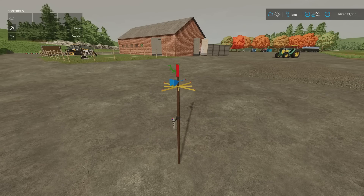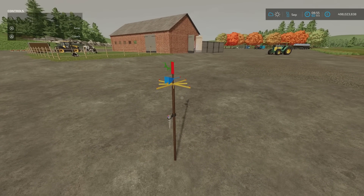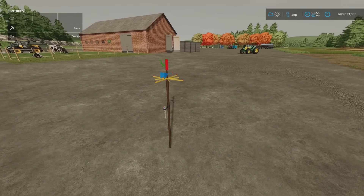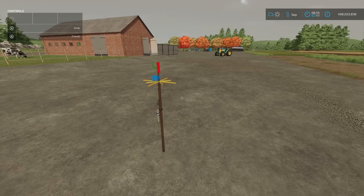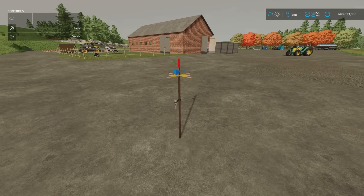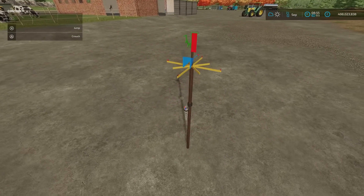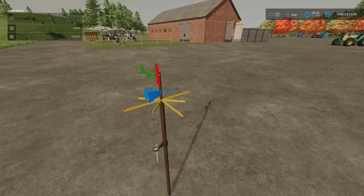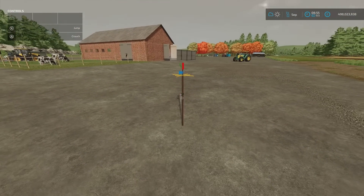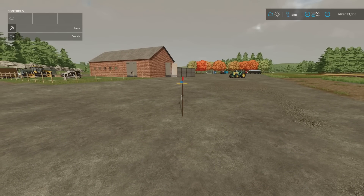Moving on, we have the weather station. This is 0.37 megabytes download, one slot on console, by Hadstall Mods and QWERTY. The weather station, when placed on a map, is supposed to give you a more accurate weather forecast. You'll find it under build mode, under tools, and it will cost you 1,500. It'll give you wind direction and amount of rainfall — it's supposed to give you an improved weather forecast.